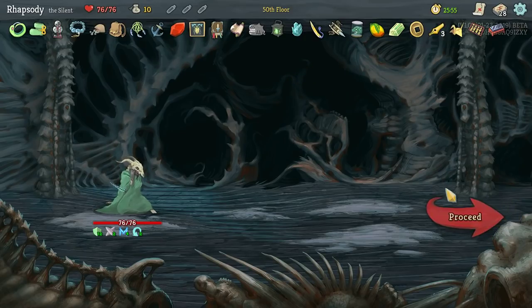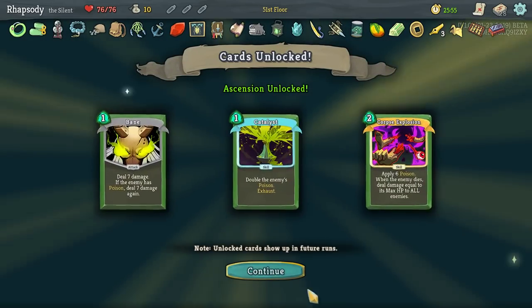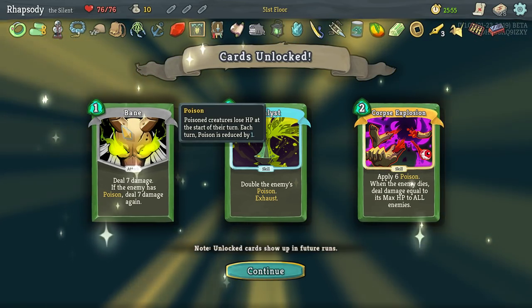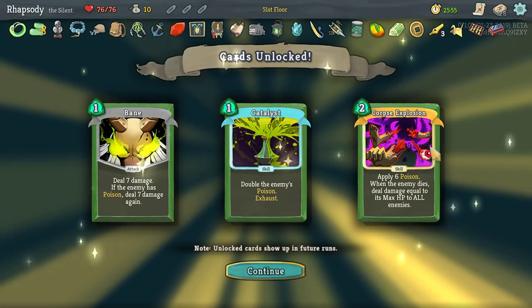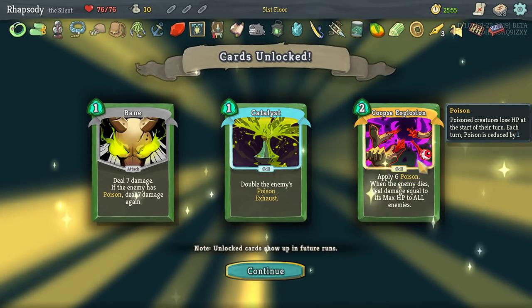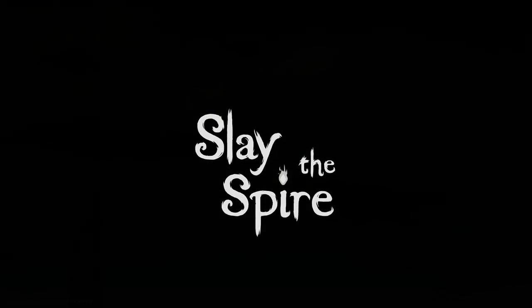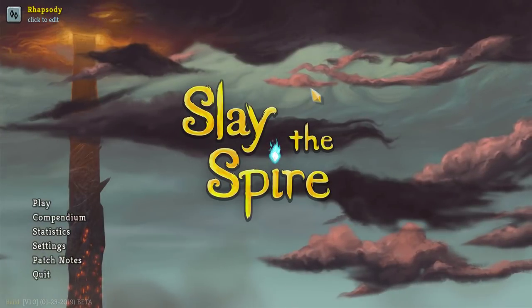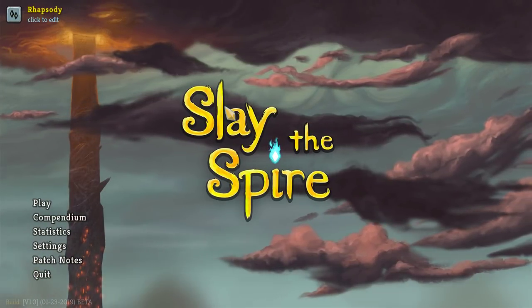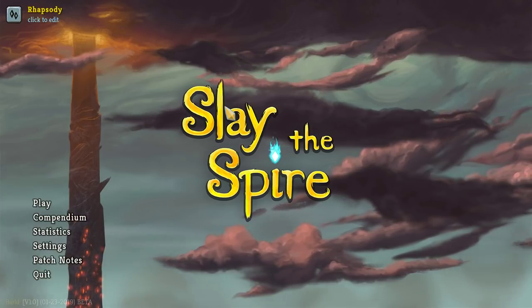Decker, I'm afraid your time is over. 25-minute run right there, not half bad. 982 score as we take the enemy out. That's also going to get us our first unlocks — these are poison-based obviously. We've got Bane — if the enemy has poison, deal 7 damage again after the initial 7. Catalyst — double the enemy's poison, upgrades to triple. And Corpse Explosion — apply 6 poison, whenever an enemy dies deal damage equal to its max HP to all enemies. Hell yes! So then we've got the Defect next episode, and after that we will have unlocked the ability to go to Act 4. It's just going to be safe and lovely and a good time. Hope to see you there. My name has been Rhapsody and the name of the game has been Slay the Spire. Hopefully you've been enjoying yourselves — there is a playlist in the description down below with all my content on this game, past, present, future, and hopefully we'll see you next time.